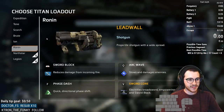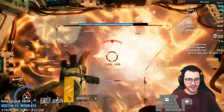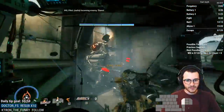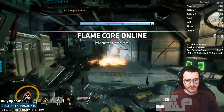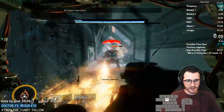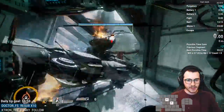If you don't have Sword Core here, swap back to Scorch, drop a Flame Trap, ignite it, kill the Brute, then go and finish off the Legion.